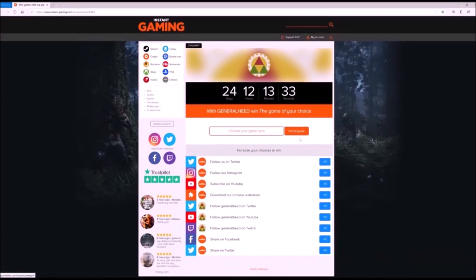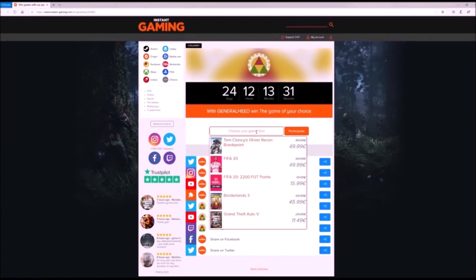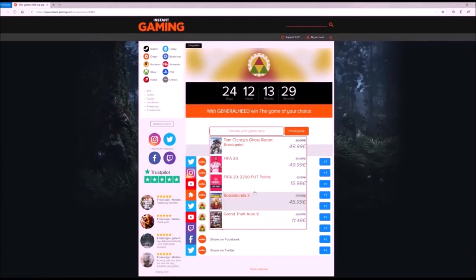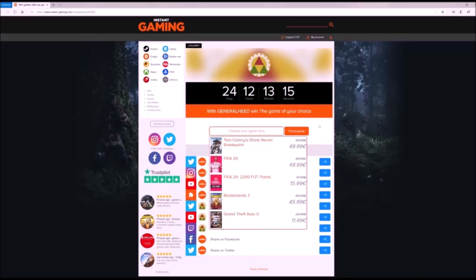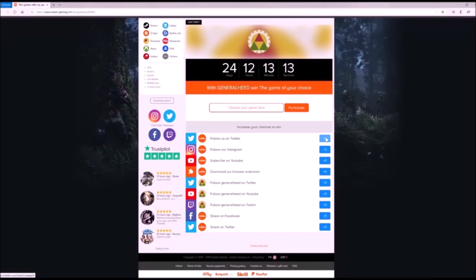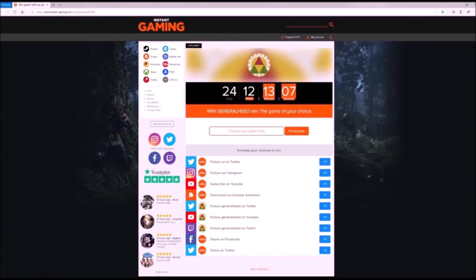But before we get into that, I want to first announce an awesome giveaway from my sponsor, Instagaming, where you can win any game of your choice. You can find a link for this giveaway in the description below. All you have to do is click on the link below and enter the game you would like to win. You can also click some of the additional blue buttons for more chances to win. Make sure to act fast because this giveaway is for this month only.